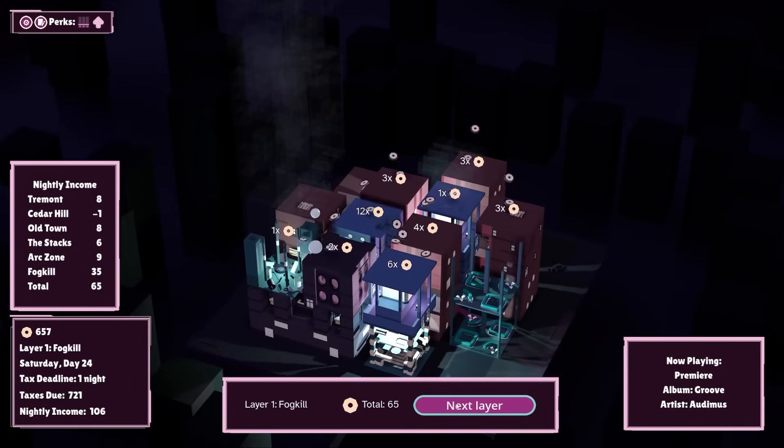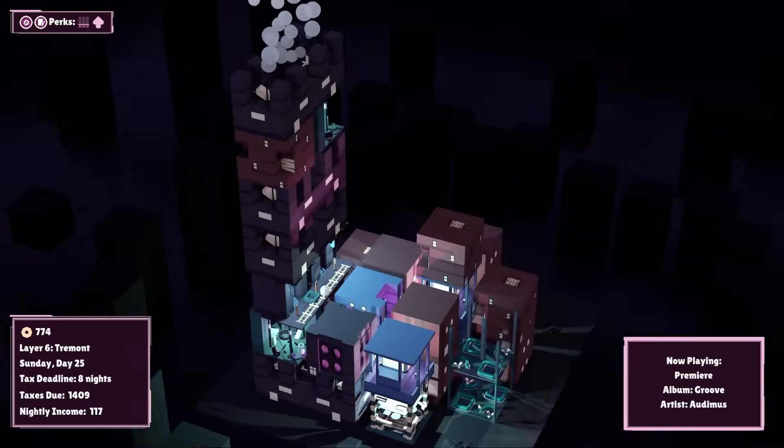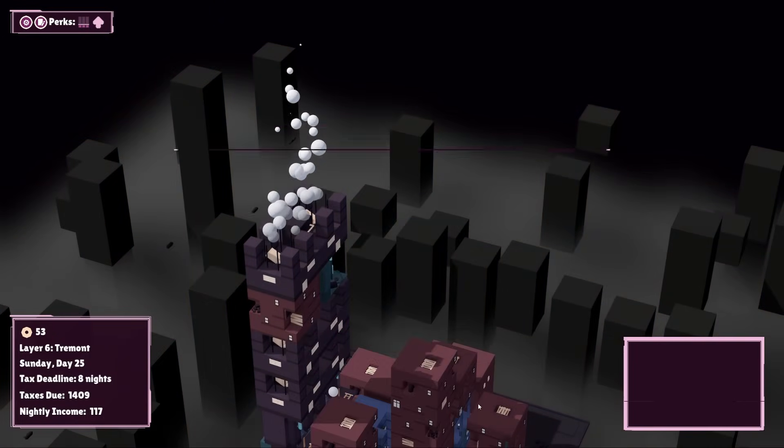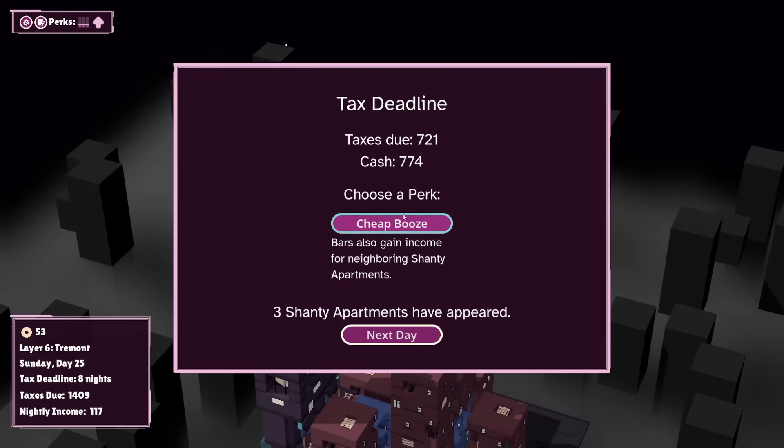That neon recapture facility — I'm honestly kind of chuffed that I managed to find somewhere that would work. Shanty apartments give neighboring shanty apartments plus one income. Bars also gain the income for neighboring shanty apartments — that's pretty good. Coffee shops add plus one income to neighboring commercial buildings. Definitely cheap booze, right? Nightly income is 117 — let's see where that goes with that perk.